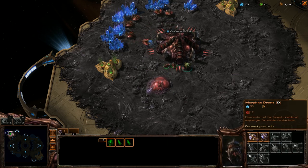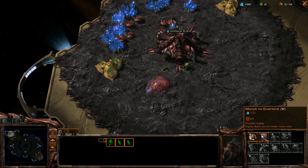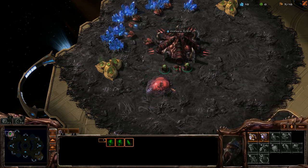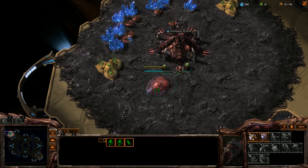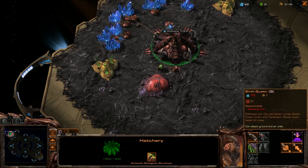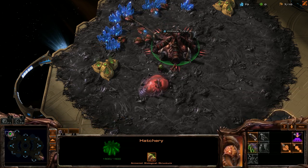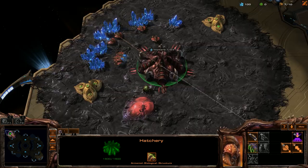Let's get another drone in here and we want an overlord as well to increase our supply a bit. This is all about timing — time it perfectly so that by the time the spawning pool is done you have 150 minerals ready to go and three larvae at least, so that you can get three Zerglings in. Also set your waypoint right up in the enemy's base.